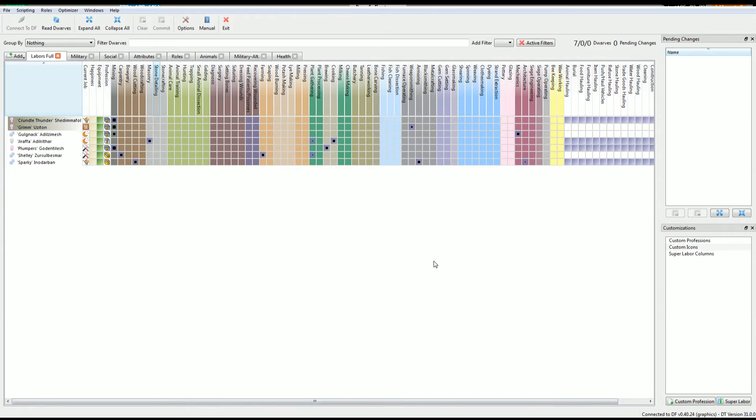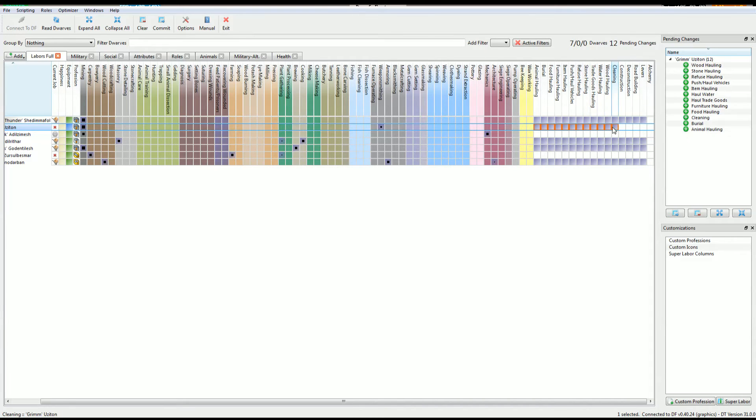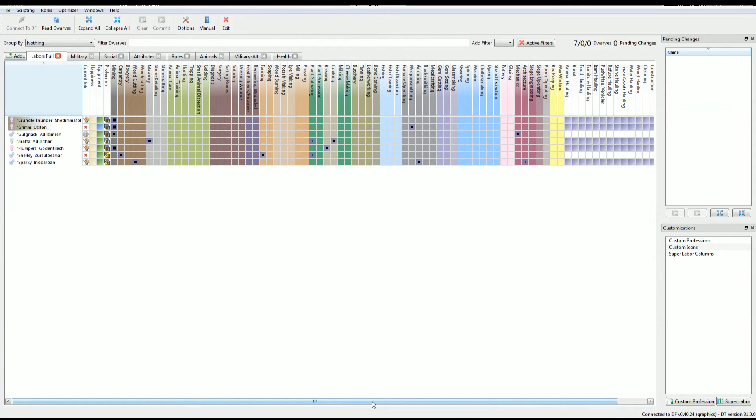Now, Grim — we turned off a lot of things on Grim, like mining, because we wanted Grim to do those counts. Now that Grim is done with those counts and they can just be done intermittently, we're going to go ahead and re-turn everything back on. We'll probably start queuing up our production of goods through the manager page to give Grim some levels in organizing. And our carpenter here, Shelly — she's a carpenter and a farmer — we'll just turn hauling back on for Shelly as well.